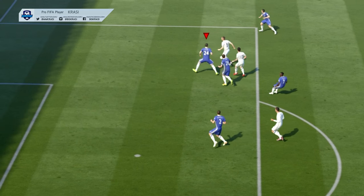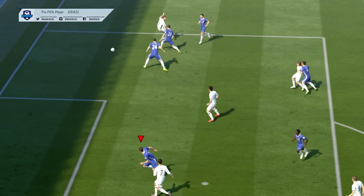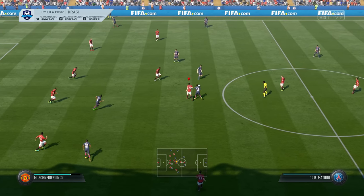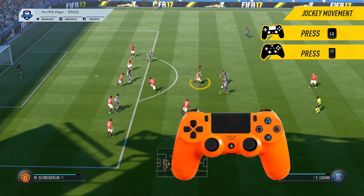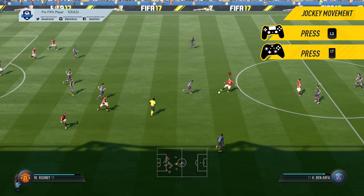I'm talking about the jockeying movement, I'm talking about both sliding and standing tackles, and last but not least, I'm talking about the second teammate support button, which is much better and much more effective compared to FIFA 16. Let's kick this off with the jockeying movement, which is the most important technique. If you press the L2/LT button of your gamepad, the player on the ball will take up a special defensive position and thus he will become more aggressive. It's way easier to win the ball in FIFA 17 while using the jockeying movement.